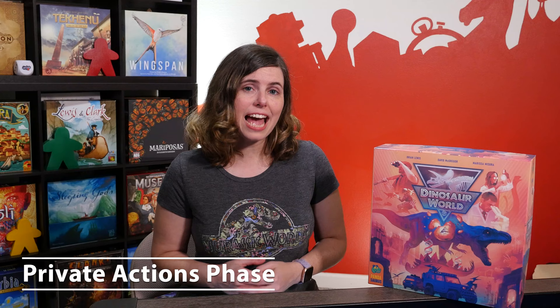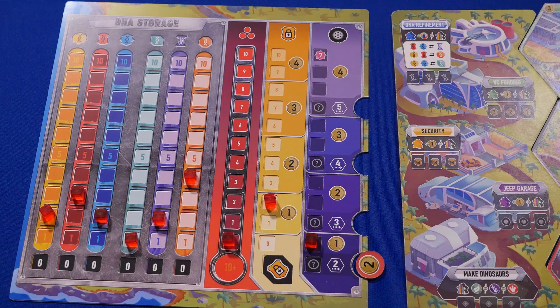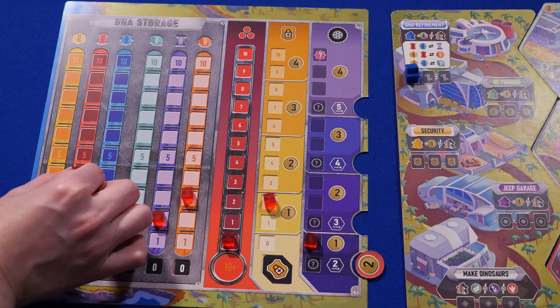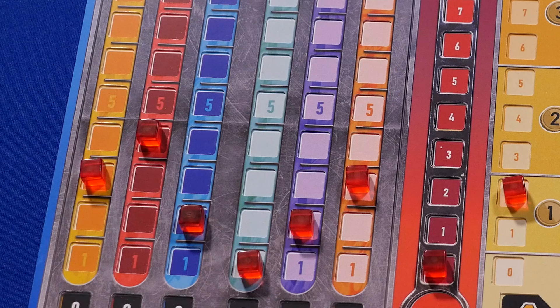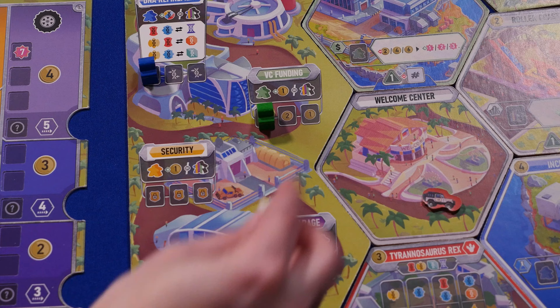In the private actions phase, you'll be taking actions on your park board. None of these actions affect other players, so you can do this phase simultaneously. You can take the actions in any order up to three times each, as long as you can spend the workers and pay any costs. The DNA refinement action lets you combine basic DNA into advanced DNA or split advanced DNA into two basic, according to the printed recipes. For each worker, you can perform one transaction — either a combination or a split. When you use a scientist (blue worker), you also gain one basic DNA of your choice.